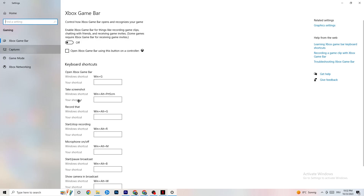Next click on Captures. Go to Background Recording and find 'Record in the background while I'm playing a game' — turn this off, or verify it's already off. If Windows is constantly recording in the background, it will impact your game and general experience. If you want to record gameplay, use OBS or a similar tool instead. Also go to Record Audio and make sure that's turned off too, since it wastes performance.